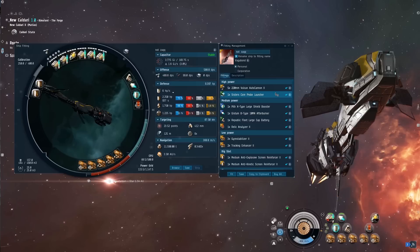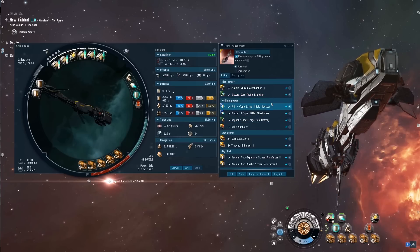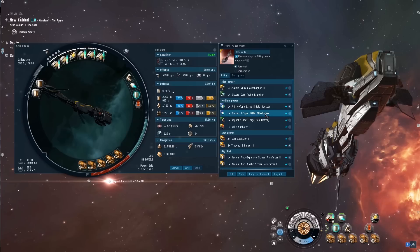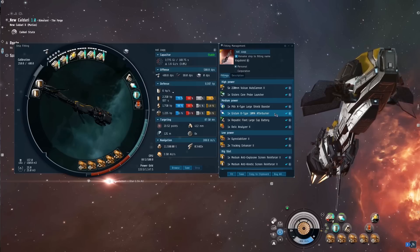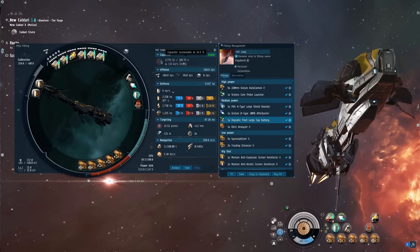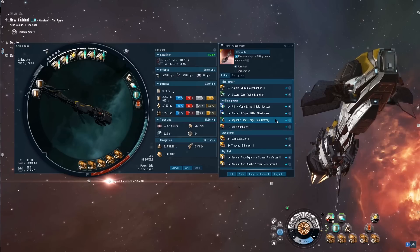We did stick with the Pithex type large shield booster, which is only like 100 mil in Jita — very cheap for what it does, and it's really worth it on the Vagabond especially because we get that shield boost bonus. The Gistii B-type 10mm afterburner just because I had one lying around — you can just use a T2 and that's perfectly fine. Then we've got the Republic Fleet large cap battery which keeps us stable with everything running at 34.5%, which is really good. You can use the cheaper version which also takes less fitting room on the power grid, a good choice especially for PvP fits to keep the cost down.